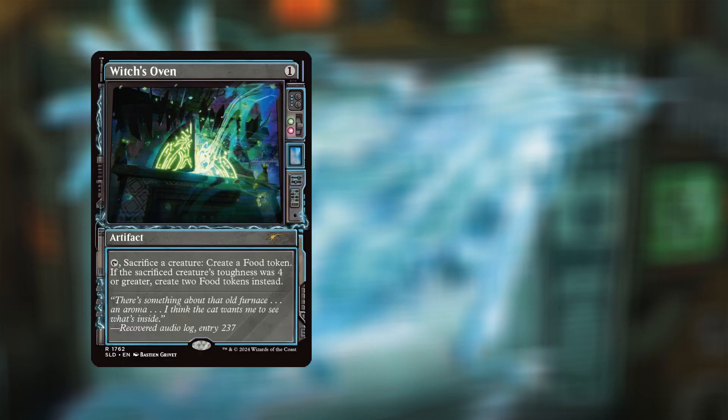We also have Magus of the Moon for three mana, two and red — a Human Wizard, 2/2, with non-basic lands becoming mountains. And the final card is Witch's Oven for one mana — an artifact. Tap and sacrifice a creature to create a food token; if the sacrificed creature's toughness was four or greater, create two food tokens instead.